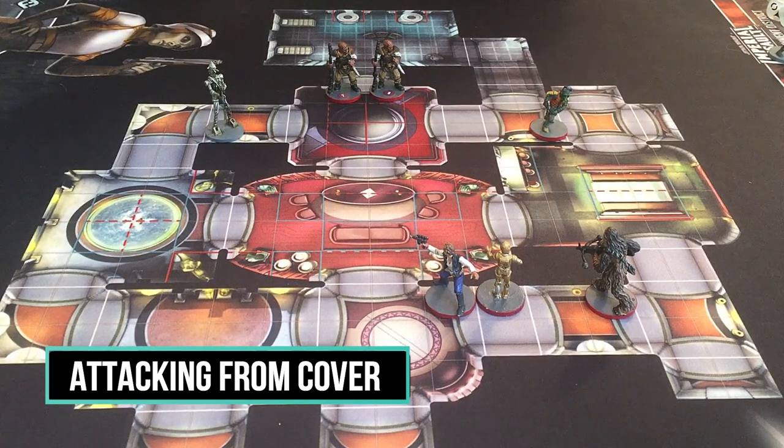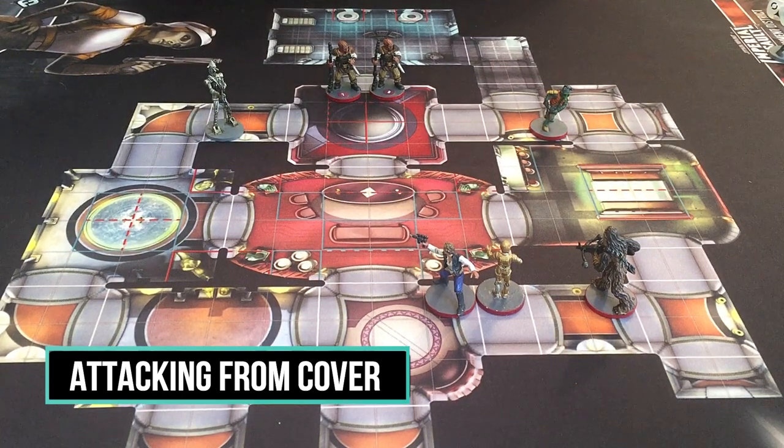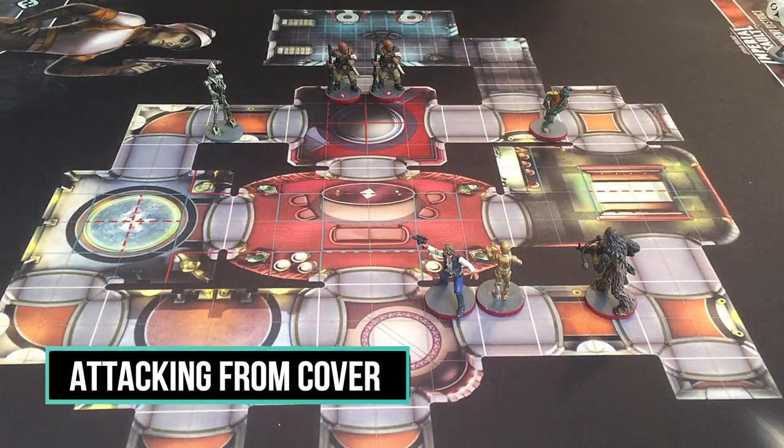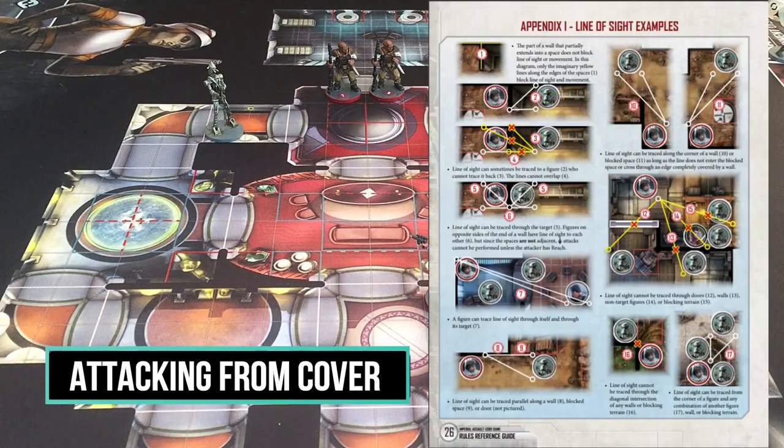There are two ways to shoot while in cover. One involves straight lines of blocking terrain, and the other involves hiding behind figures. I'm assuming you already know how line of sight works — if you need to brush up, check the back inside cover of your Rules Reference Guide for helpful diagrams and the line of sight entry. One part of the line of sight rules I want to cover, because even many experienced players don't seem to know about it, is that you can actually see around corners that you are adjacent to.